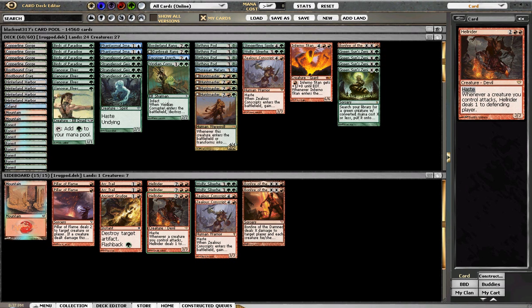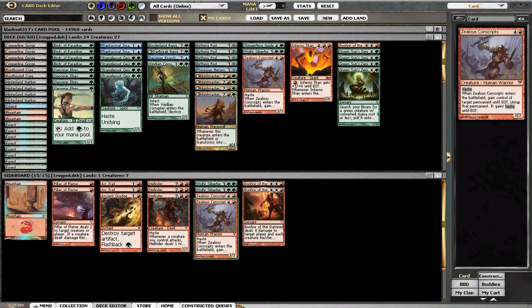If you have any comments on when to bring in Hellrider, please let me know. Wrapping up — I already told you about the Bonfires. Zealous Conscripts were good; I never really knew when to bring in all of them. Same thing with Wolfir Silverheart. I definitely like the deck, but it's way harder to play than I originally thought — it's very decision tree-based. You've got to really think things through, and I end up constantly second-guessing myself. When you play a deck you want to feel confident in it.